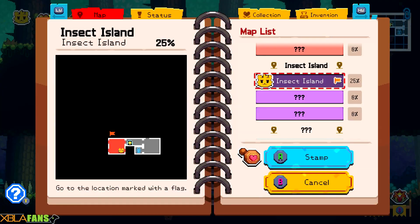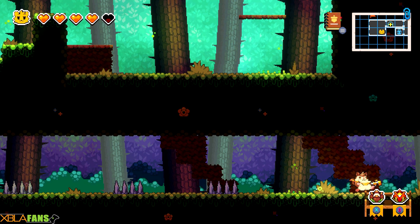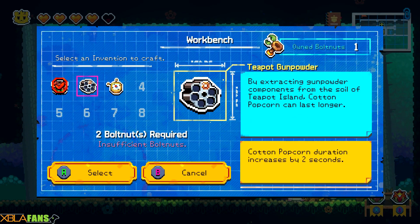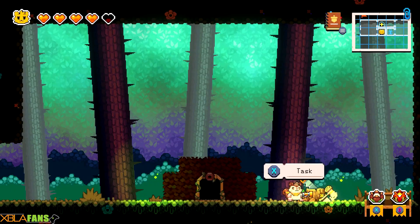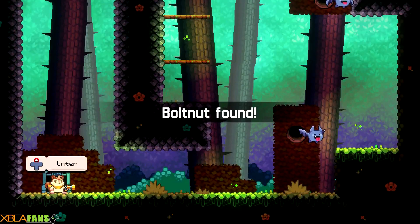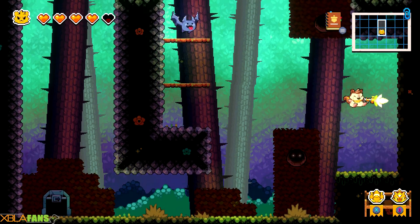The way you actually get the inventions is that you'll find these acorn nuts, which are always accompanied by a door with a short bolt nut challenge that you can do. The challenges have never been hard. It always warps you out of the area, which is great. So now we're going to get the antenna compass — and there you go, it now shows me where doors and stuff are. That's nice.